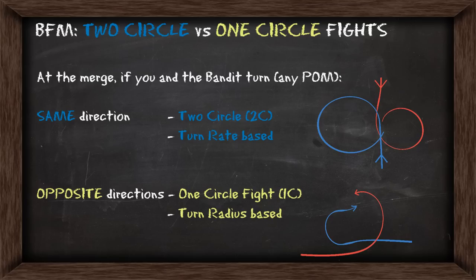At the merge, if you and the bandit turn in the same direction, that's a two circle fight and that's going to be based on your turn rates. If you turn in opposite directions, it's a one circle fight that's going to be based on your turn radius. Knowing if you're in a two circle or one circle fight tells you how to approach it.